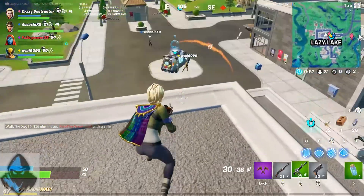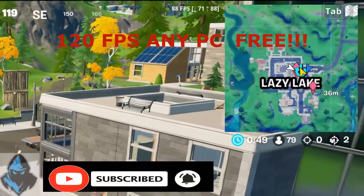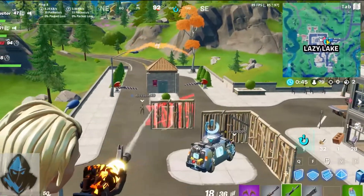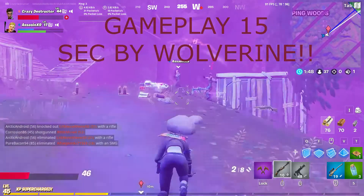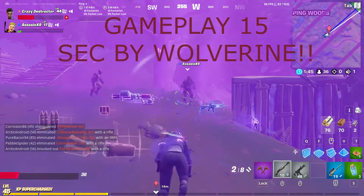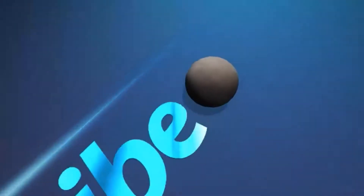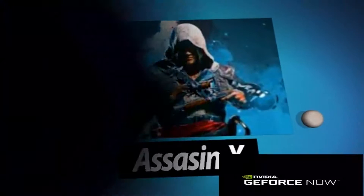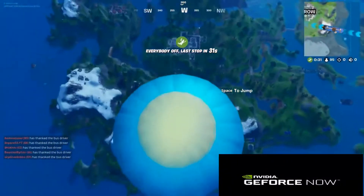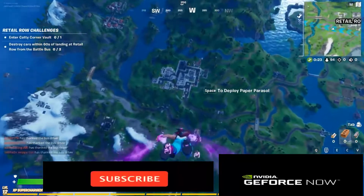Hello friends, welcome to Assassin X. Today we are discussing NVIDIA GeForce Now, and here you can get 120 FPS on any PC for free. Welcome back to another video and today we are going to know how to get 120 FPS on any PC using NVIDIA GeForce Now.